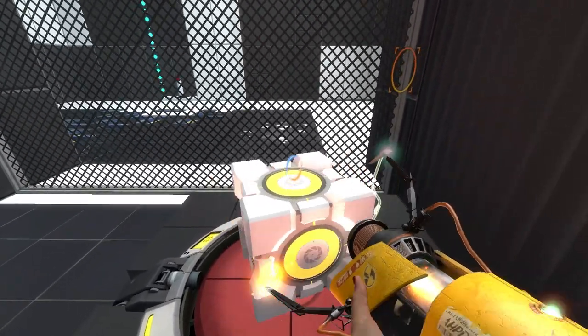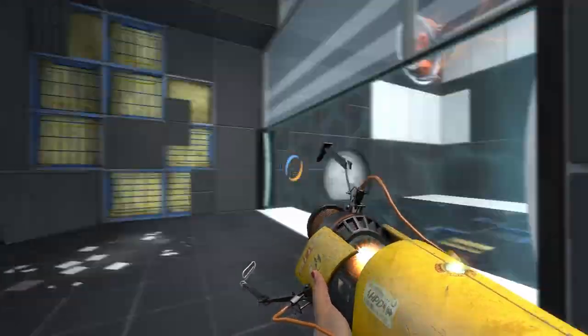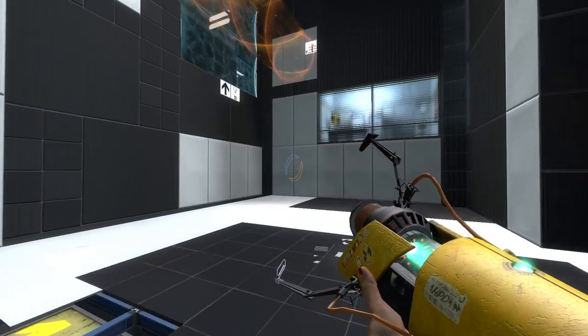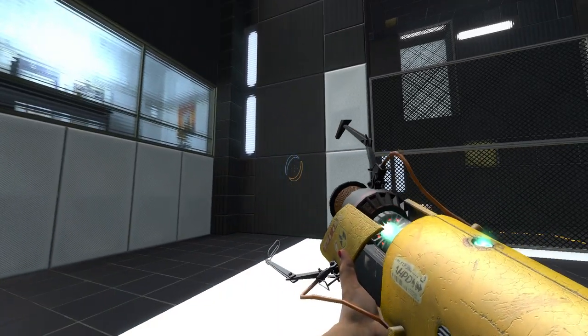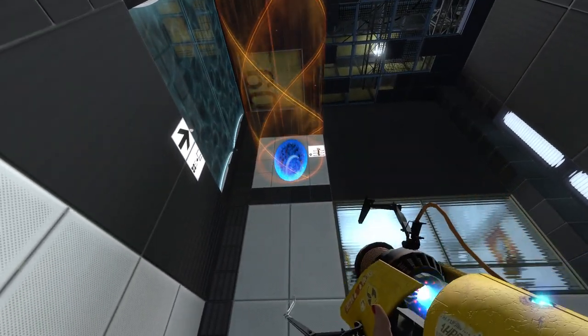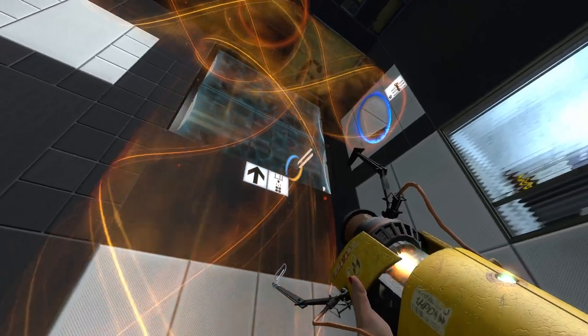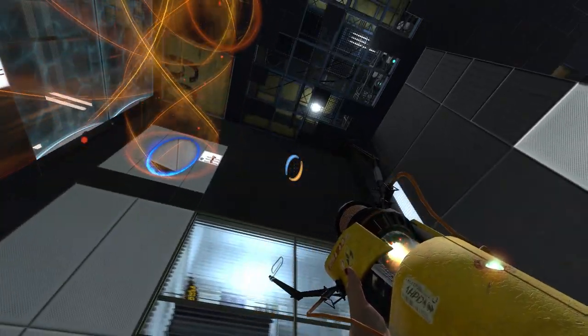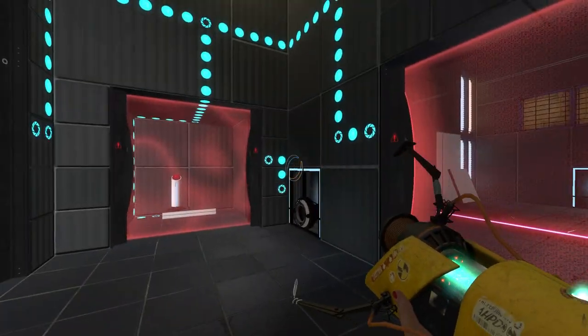Right, so we've got a cube on the button. Now what? I mean, it'd be nice if we can get up there. That sent us downwards though. Is that still fine? Yeah it is, good.